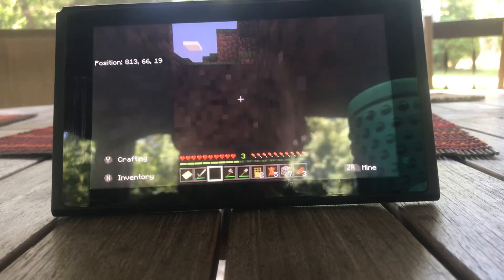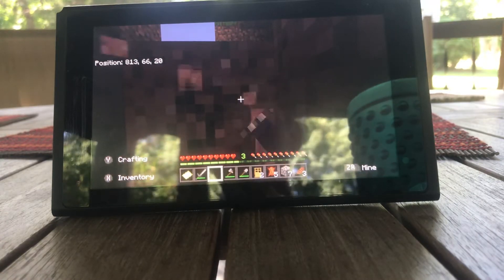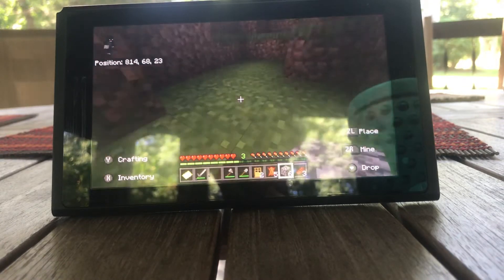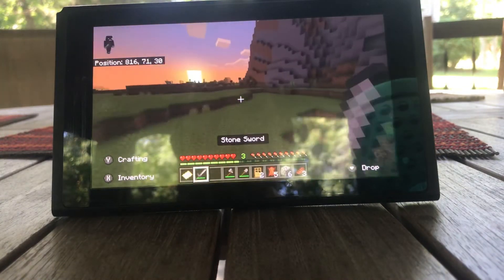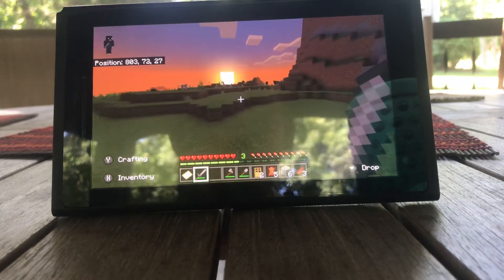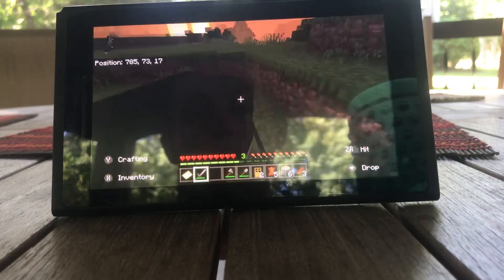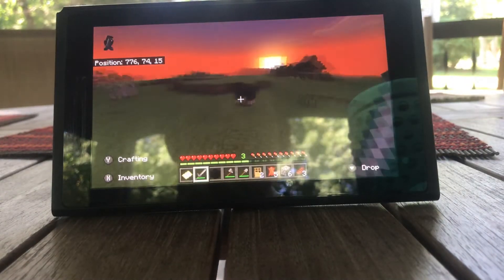Know what? The crafting table's up there — great. Actually, let's just... No, no — sheep! Oh no, it's black wool — it's gray wool. Please drop one. Please drop two.